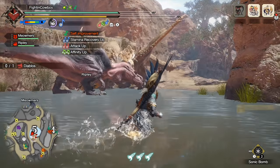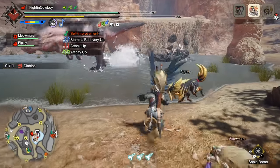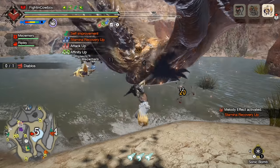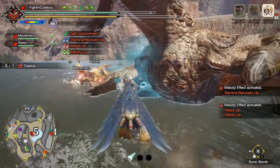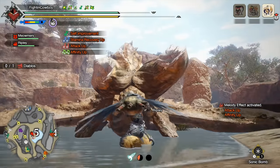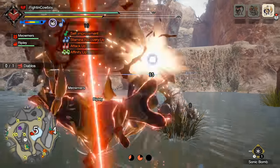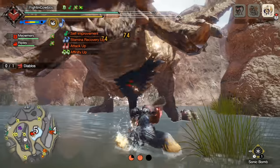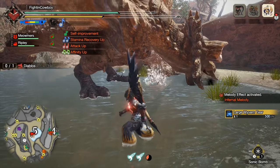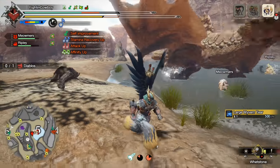Oh, there we go — it's Anjanath just messing Diablos' shit up! Look at him go — what a beautiful lineup! Diablos trying to go underground to avoid the fight, and that was perfect timing. What a god-tier wake-up. That was so good!